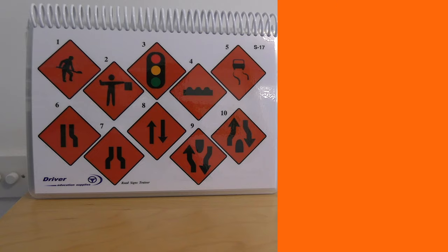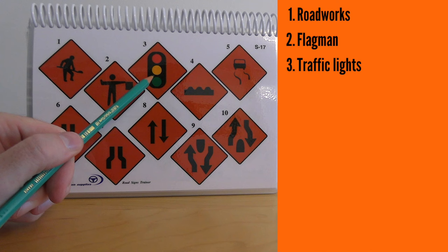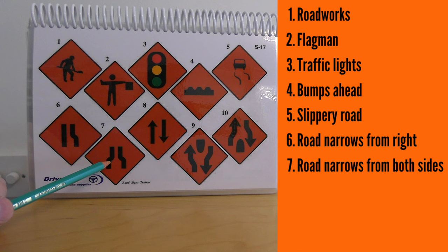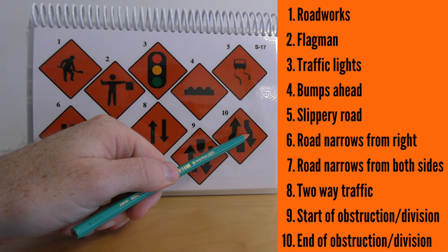These are roadworks signs. Number one: roadworks. Number two: flagman or manual traffic controls. Number three: temporary traffic lights for the duration of the roadworks. Number four: a series of bumps in the road ahead. Number five: slippery surface. Number six: road narrows from the right. Number seven: road narrows from both sides. Number eight: two-way traffic. Number nine: start of obstruction or road divides. Number ten: end of the obstruction in the middle of the road for you, and the start of it for oncoming cars.